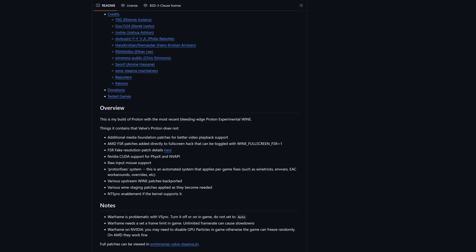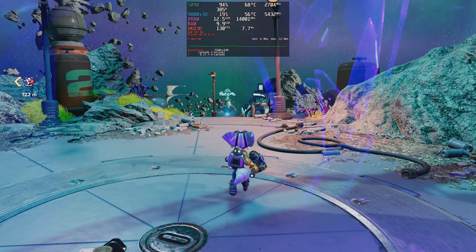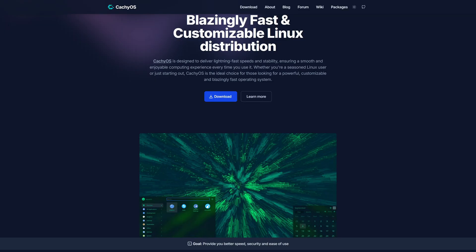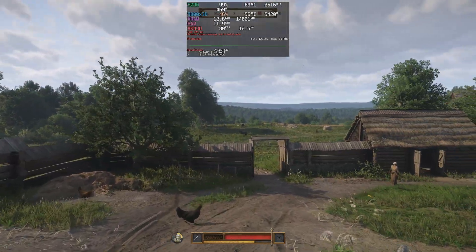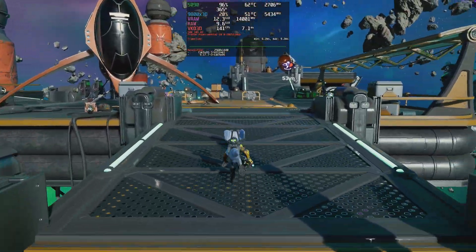I will not go into details about these forks — you can search online for more information regarding what improvements are added when using any of them over the default Proton version. The bottom line is that Proton GE, Proton EM, and Proton CacheOS promise improvements and performance tweaks over Valve's version. For this comparison, I'm using CacheOS and a 1590 Founders Edition with all updates applied at the time of testing. I will be benchmarking only at 1440p, as I believe this is enough to see the performance difference between these forks and Proton Experimental. I chose to compare these forks to Proton Experimental as the others are built on top of it.